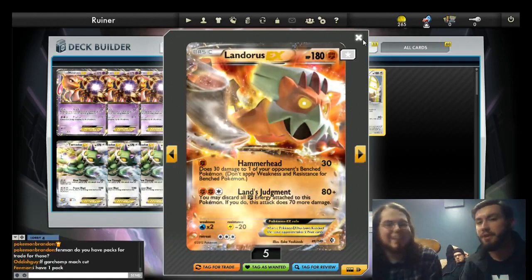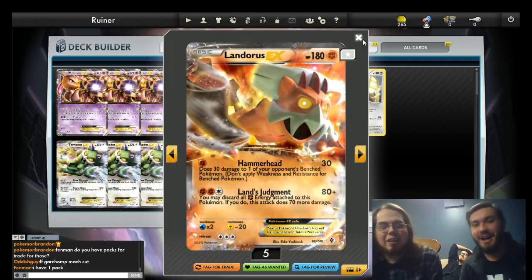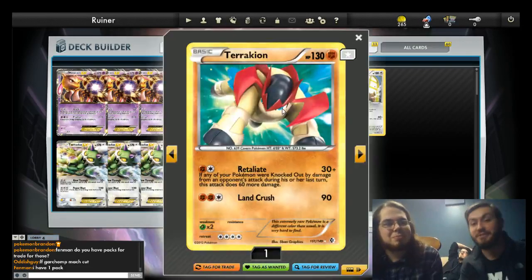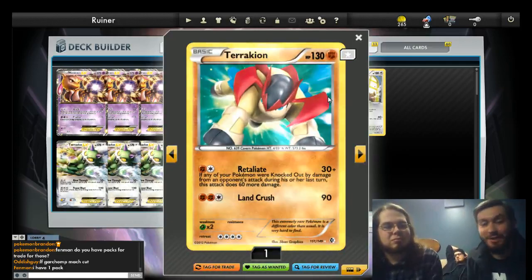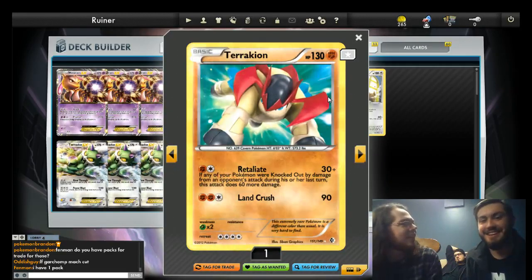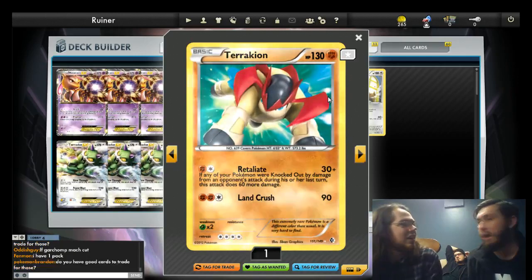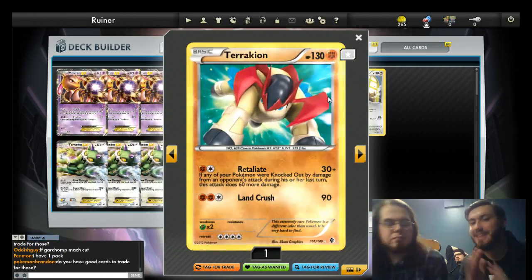Landorus is one of my favorite cards right now. I'm hoping Keldeo dies down a little bit so I can play it more. One of my other favorite cards is Terrakion, who has just been going hard since he came out in Noble Victories. He looks so innocent. If he weren't Fighting type, I don't think he'd see nearly as much play. He kills Zekroms and a bunch of popular Pokemon — that's why he's good. He's a good non-EX attacker, tough to hit, tough to kill. Lance Crusher is good — I've used it way more than I'd like to admit.